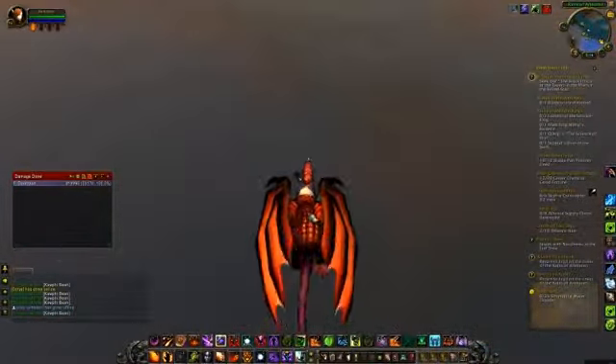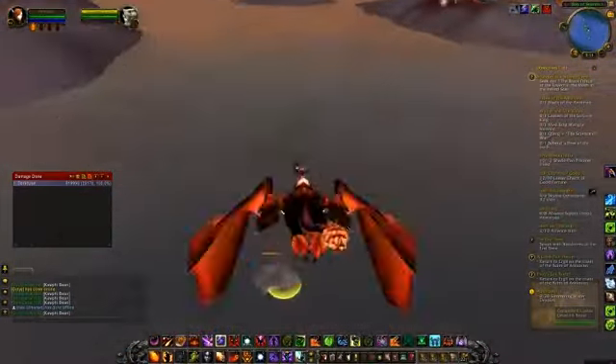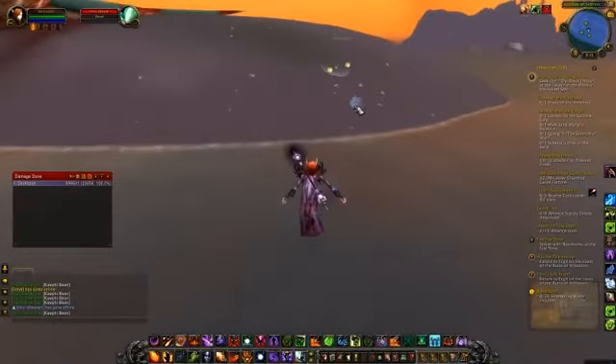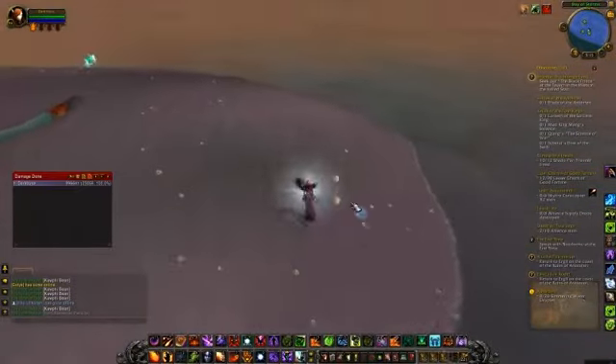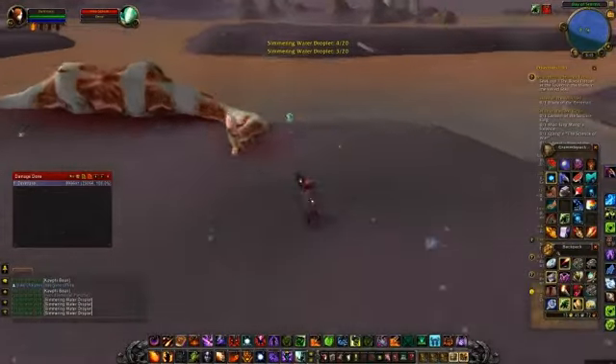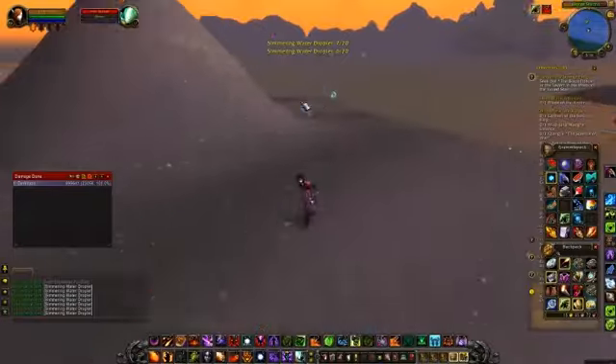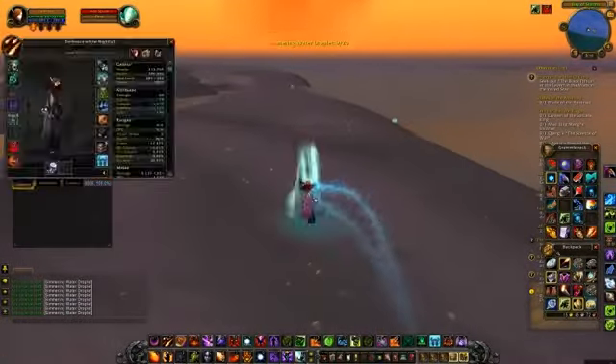Now I am flying over to these little things. I first thought you had to kill them but you don't apparently. All you need to do is just walk near them and use your sponge. As you can see I start collecting the water from them. It's a pretty simple quest to be honest, but just don't kill them.